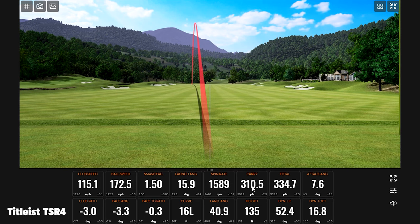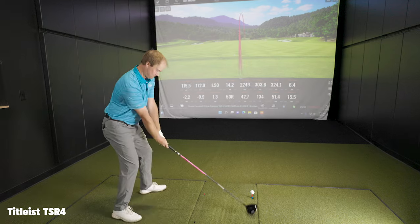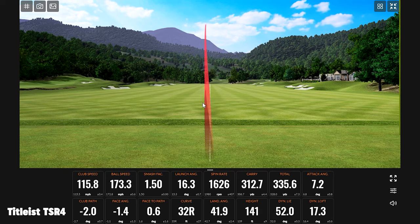Longest carry today — 310, total 334.7. That's the bomb we were waiting for all video. It's safe to say the TSR-4 is a little bit lower spinning than the Callaway Rogue ST Max LS triple diamond, especially with the ability to change weight — put more forward, take some out — a lot more adjustability. Good things forgiveness wise too — ball speed management, retention, spin rate consistency. Let's see what shook out once we put the Autoflex in play.